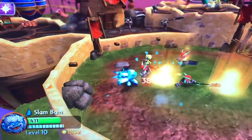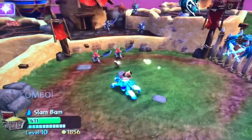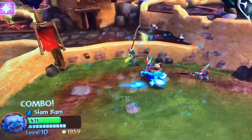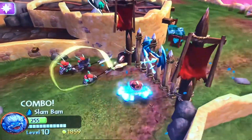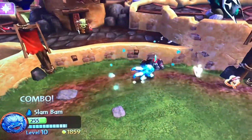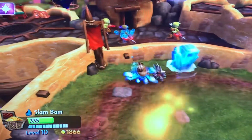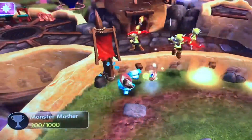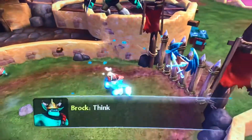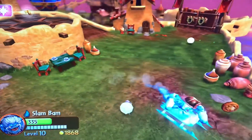Oh, that was a cool combo — punch, punch, B, punch, punch, B. That is great! Punch punch punch B, punch punch B — oh yeah, big fan of that already. 85 damage! We've made it farther than we did last time, so that's good news. This is definitely my favorite combo because it moves forward while damaging.